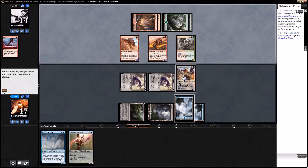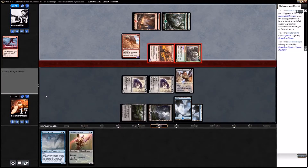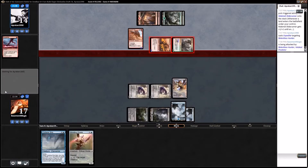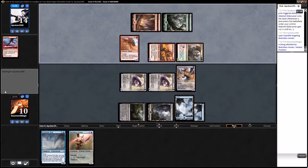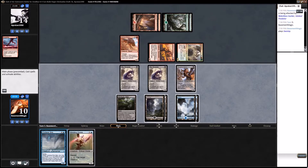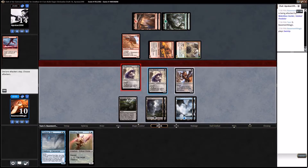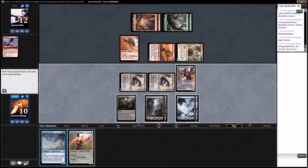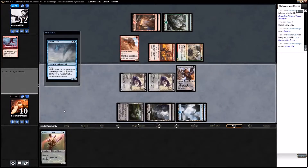It would take a 7 this turn — make that 10. He's not attacking with everything; I guess he assumed I would block, but I probably wouldn't have. If we draw a land we play the Cyclone Sire, which we did. Still no colorless mana is a bummer. We'll get in with both Sky Scourers and just put the Cyclone Sire down.